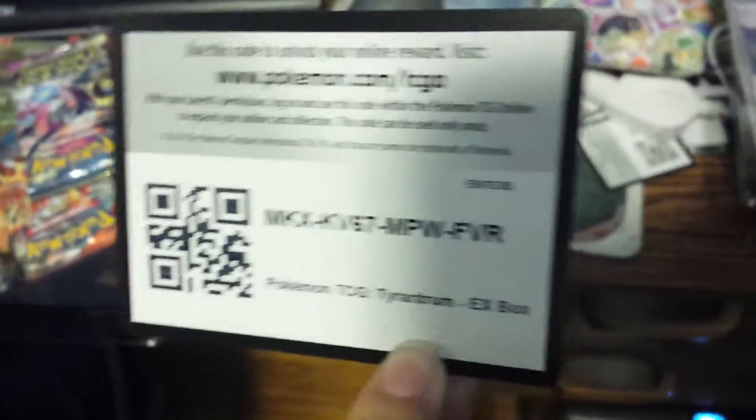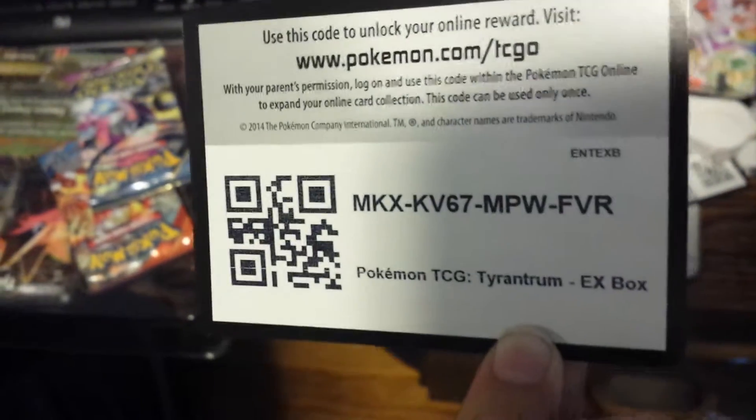We've got a Tyranitar, a Tyrantrum EX. Got the packs. Here's our code card of the day. You should watch the condition Palkia's in — look. I know. A Tyrantrum EX jumbo card.